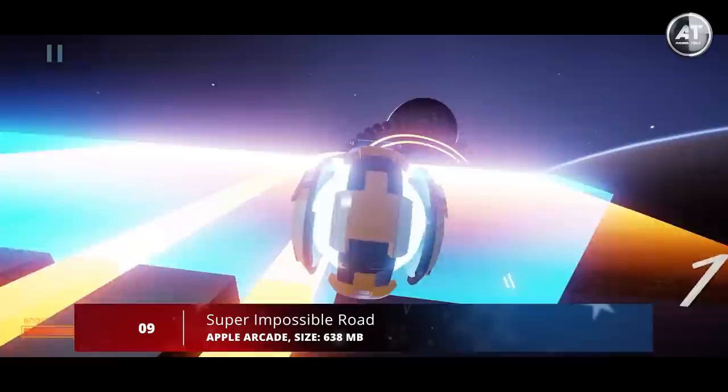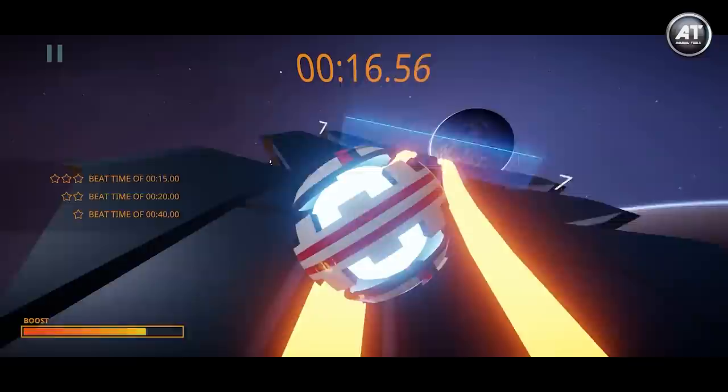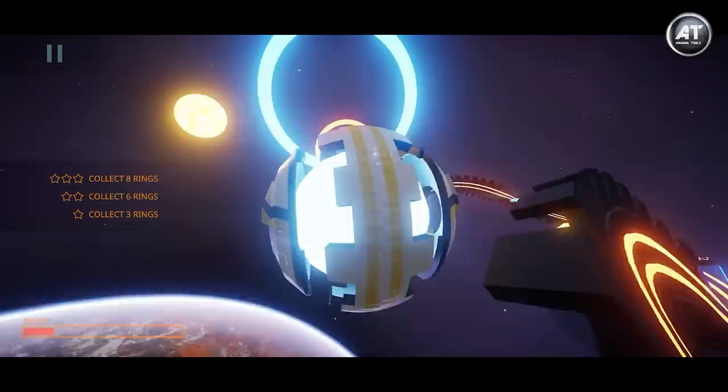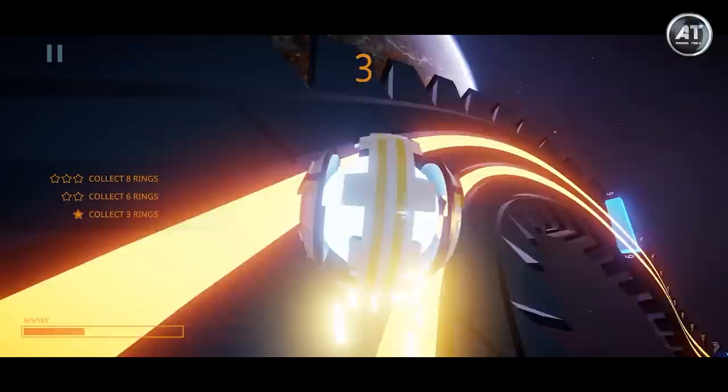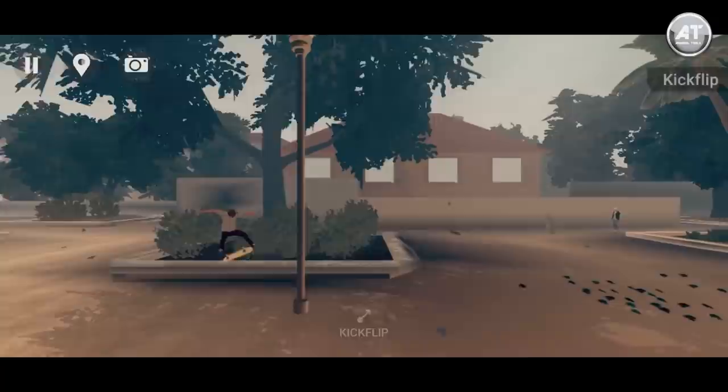Moving on to number nine, we have Super Impossible Road. Super Impossible Road has you covered both for couch and online play — up to four players can race against each other using split screen at a silky smooth 60 frames per second, and up to eight players can race online. Level up your skills in career mode, which challenges you with a series of races and trials. Time gate mode challenges you to reach gates and earn time extensions, taking huge risks as the timer runs down to zero.